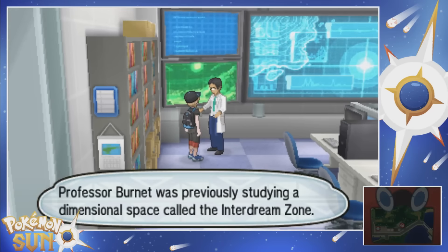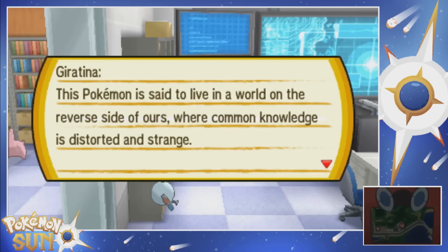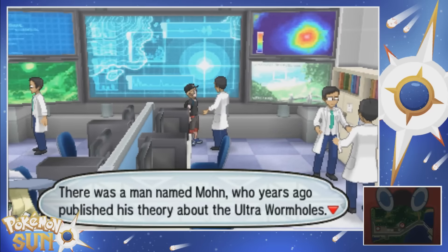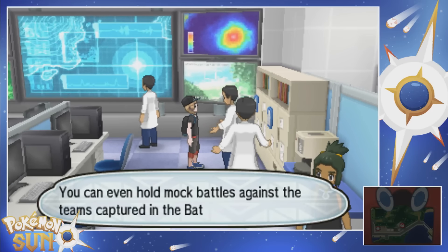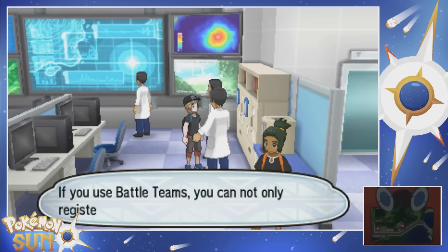Read and talk to folks. Professor Burnett was previously studying a dimensional space called the Inter-Dream Zone. Palkia... okay, we've got interesting stuff about Palkia. Giratina - that's pretty cool. There's a man named Moone who published his theory about the Ultra Wormholes. If you use the Versa Recorder, you can rewatch old Link battles or even mock battles. Do I have the Versa Recorder yet? I don't even know.